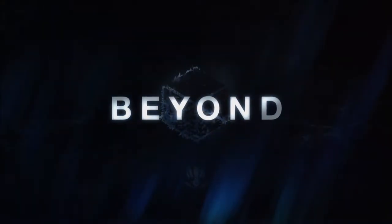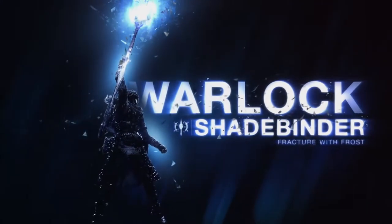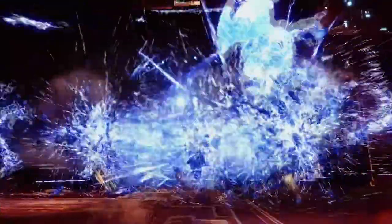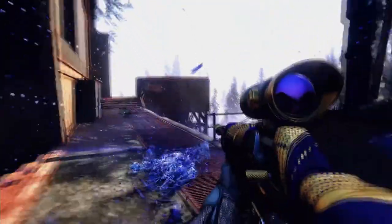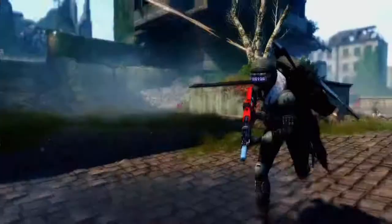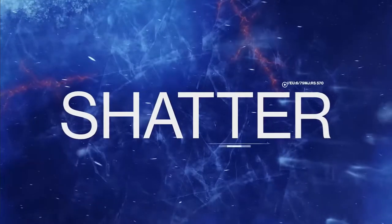When Beyond Light is released this November, guardians who prefer the Titan class will discover a new subset of stasis powers that allows them to harness the power of darkness — and yes, fisticuffs will be part of it, but it's not the entire story. Each stasis subclass embodies a facet of stasis: Warlock Shadebinders emphasize freezing enemies, and as you'll learn more about next week, the Hunter Revenant is a specialist at slowing the action down. The Titan Behemoth uses stasis as a means of both creation and destruction.